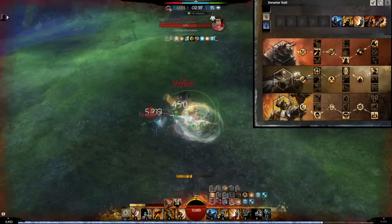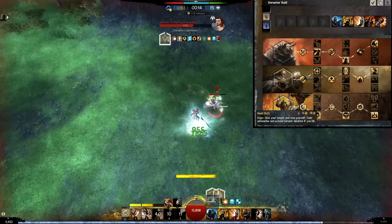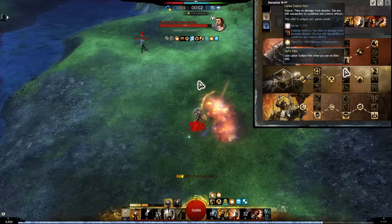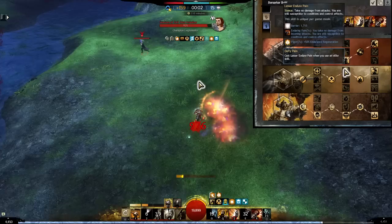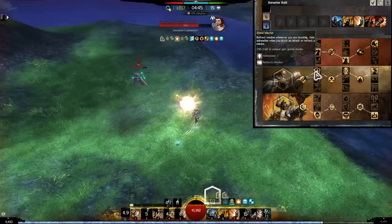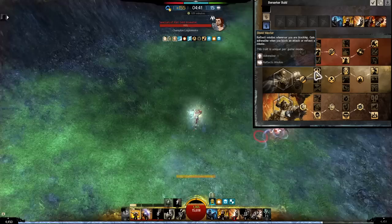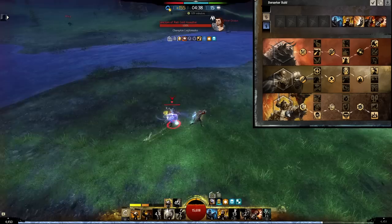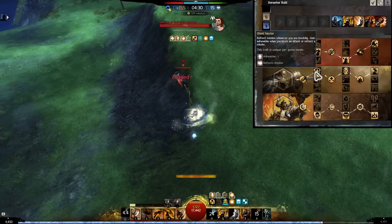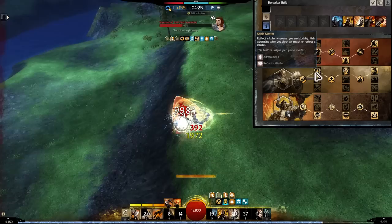In defense, we've got the full stance set — defiant stance, endure pain, and headbutt. Headbutt is a low cooldown elite skill which triggers the defy pain trait, which creates another endure pain, so there's a lot of endure pain access on this build. That allows you to survive your aggressive positioning as a berserker, which was previously very squishy. The shield master trait gives you adrenaline whenever you block an attack and reflects missiles while blocking, so you'll get adrenaline up very fast.